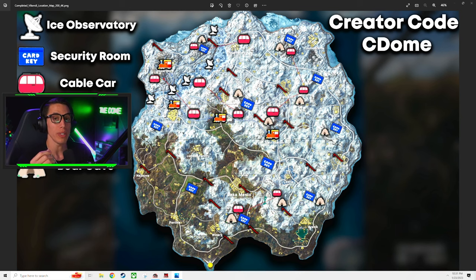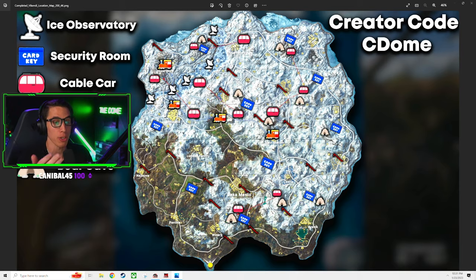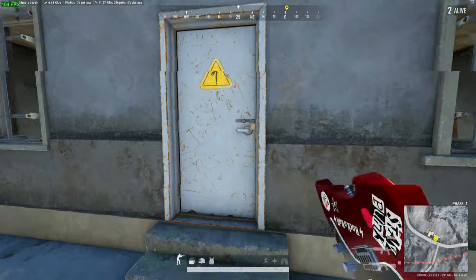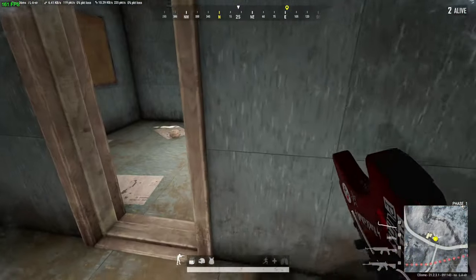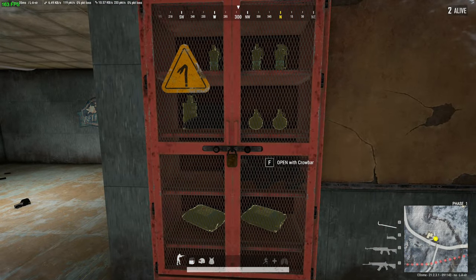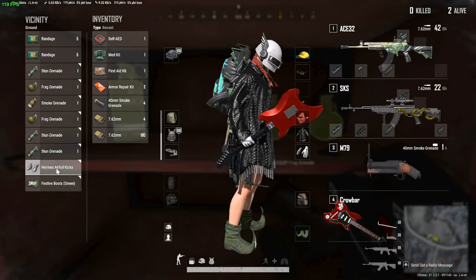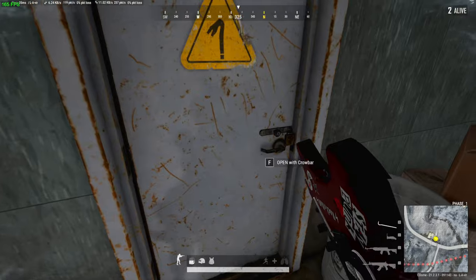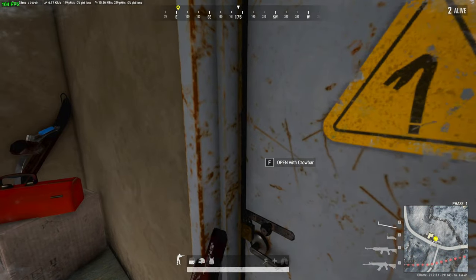Speaking of security rooms, you can only access them by having the security key card. The security key card does spawn as a world item but it is very, very rare. I've only found it myself inside the secret crowbar room, so that's what we're going to talk about next. The secret crowbar rooms are signified by the crowbar icon on the map I've laid out. You will need a crowbar to get into these locations — the doors will have a little image of a crowbar letting you know you need one equipped to open it. You walk up, hit the action key, and the character breaks down the door. Once inside, look for red lockers that spawn on the bottom of the crowbar room, break them open with your crowbar, and look inside for a security key. I have found numerous security keys inside these crowbar rooms.